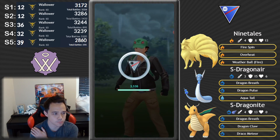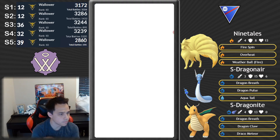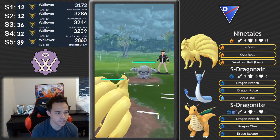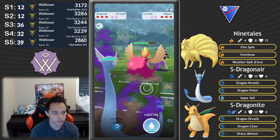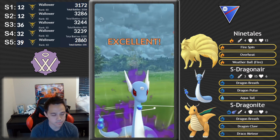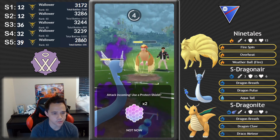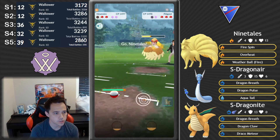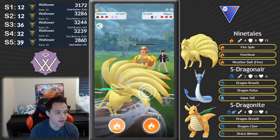Dragonite is very squishy though. Versus Machamp, for example, you go down at about the same pace as their counters — you barely beat them. Next battle is against Auburn, one of the best players in the world. We have a bad lead, so we'll struggle through this one. Rock boys are actually not too good against the dragon. Rock is great against Ninetales, not very good against the backline.